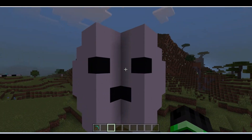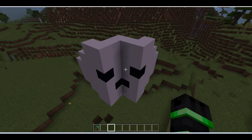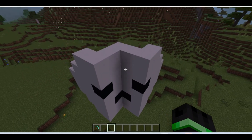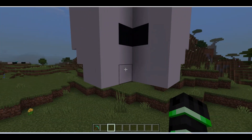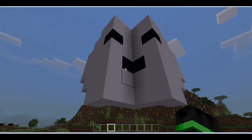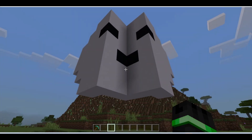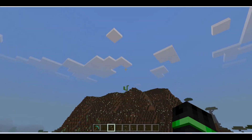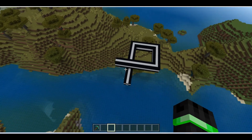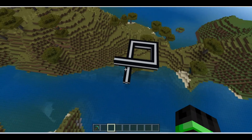Our next Minecraft illusion is this face. How does it make an illusion? Watch this - oh, he's so sad! Wait, no - I'm happy, no sad, happy. I'm a sad cloud boy, I'm a happy cloud boy.